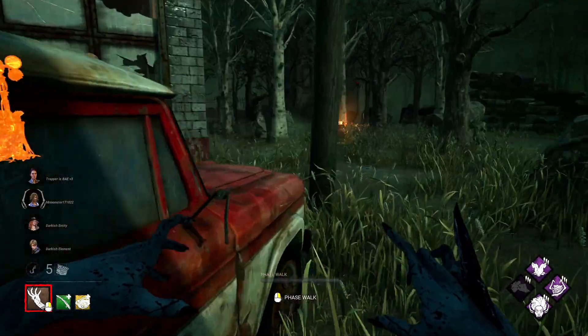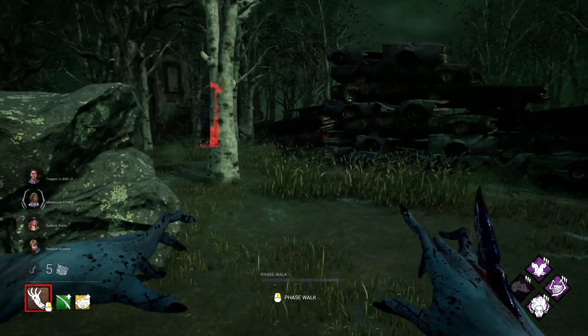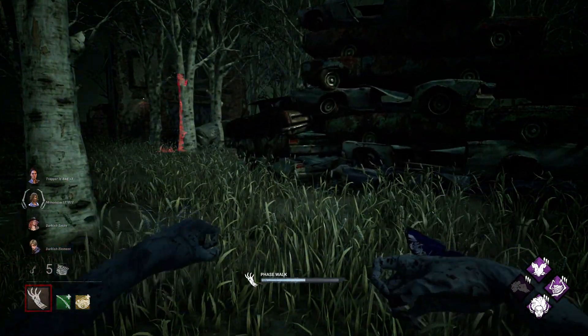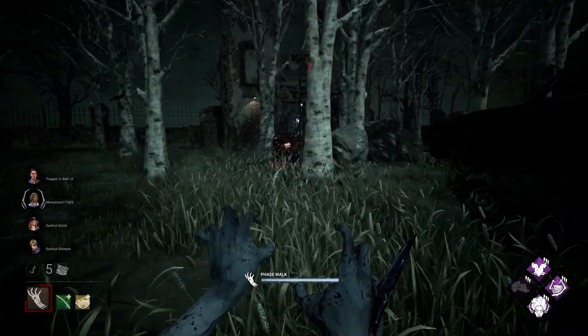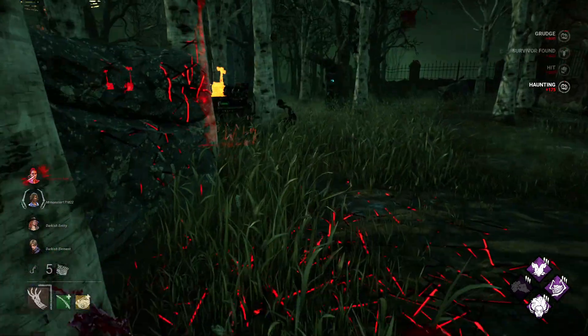Hey everyone, today we're going to be ranking all of the Hex perks in the game from worst to best. Hex perks are generally high-risk, high-reward perks that have strong effects, but the vulnerability of being tied to a totem which can be broken by a survivor. Let's get into it.